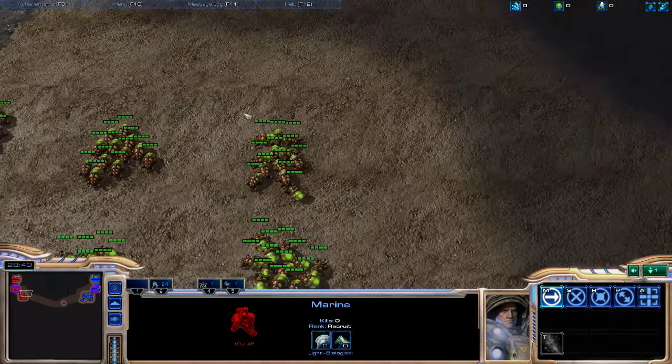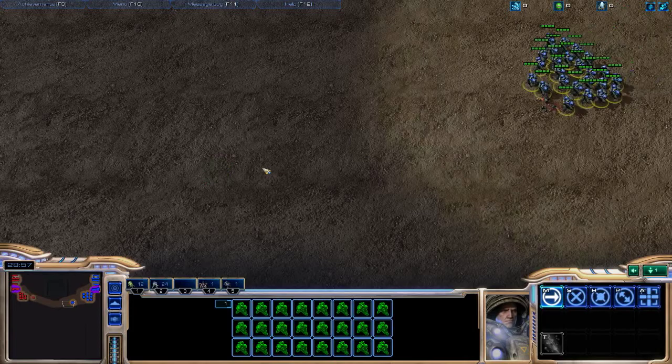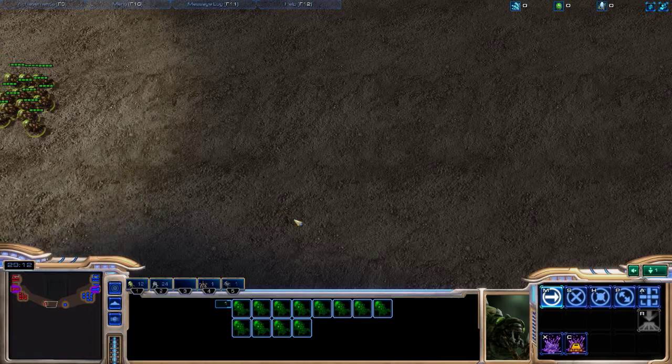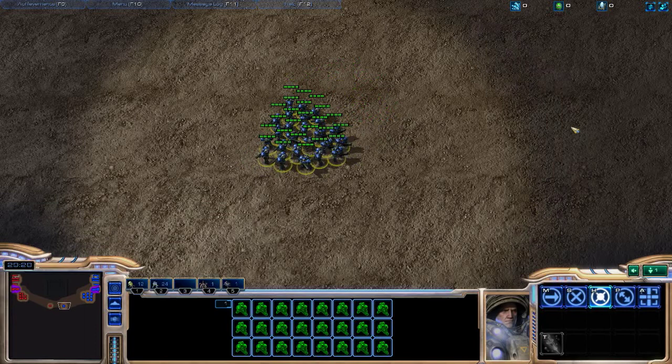We're gonna go kill that Marine and grab some more Banelings. So first thing we're gonna note is that there are two steps to Marine micro that we need to keep in mind. There's the retreat step, where our Marines need to run away because they're all gonna die if they try to sit and fight. And then there's the step where we need to minimize splash damage — and that's splitting.